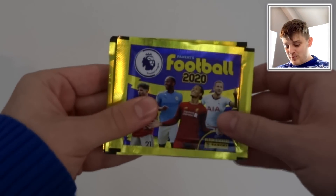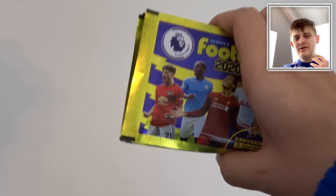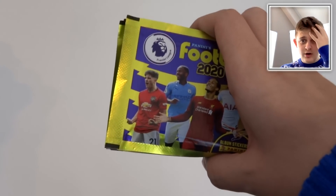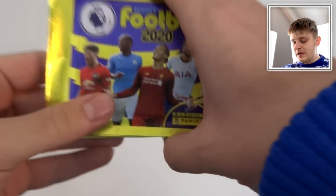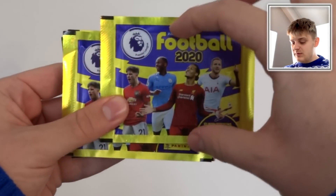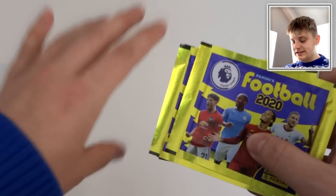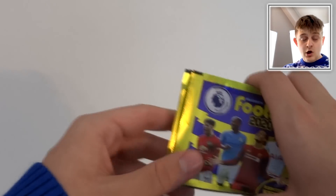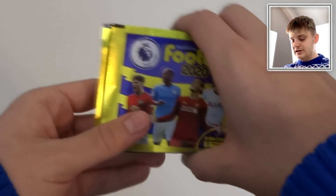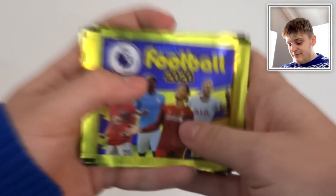Hello everybody and welcome to a Panini Football 2020 sticker draft. If you haven't played the FIFA FUT draft, FIFA Ultimate Team Draft, which you can play online and offline, basically we're going to be doing the same but with the stickers. In each pack you get five stickers and we're going to be picking one player from that pack to put into an 11-a-side team. Hopefully we'll have 11 players on the starting 11, maybe some subs. That's what we're going to be doing — a football draft.